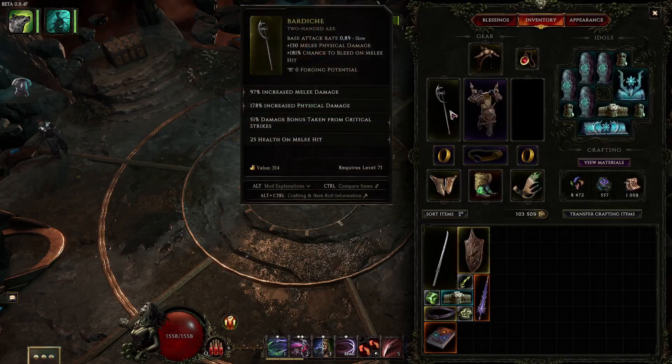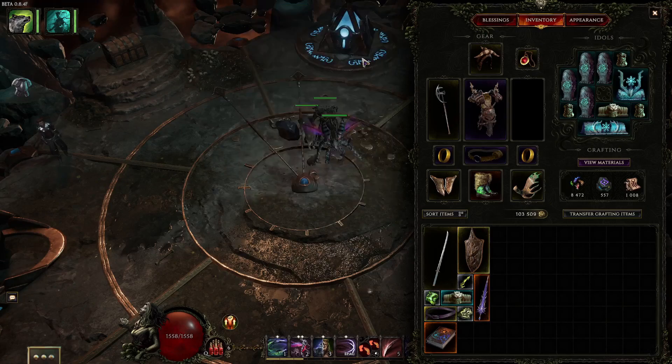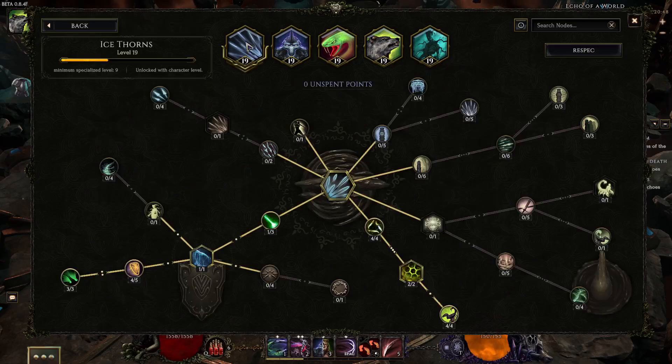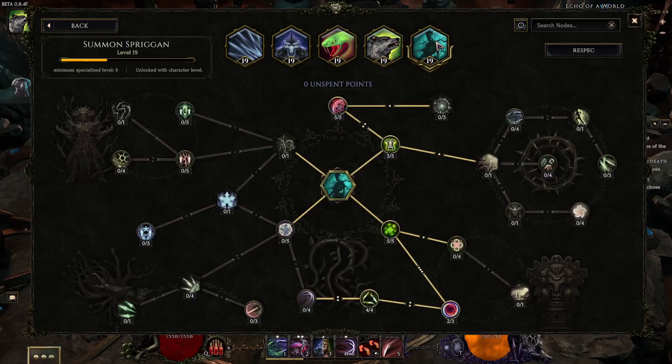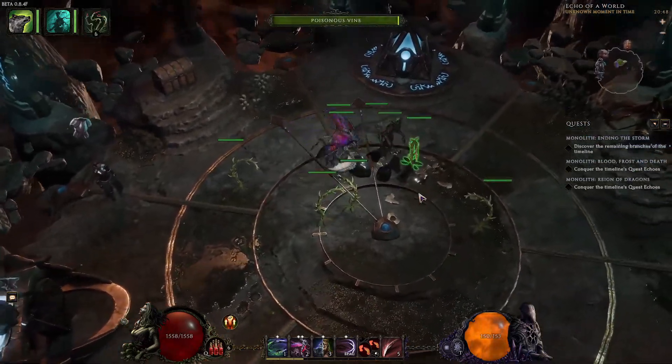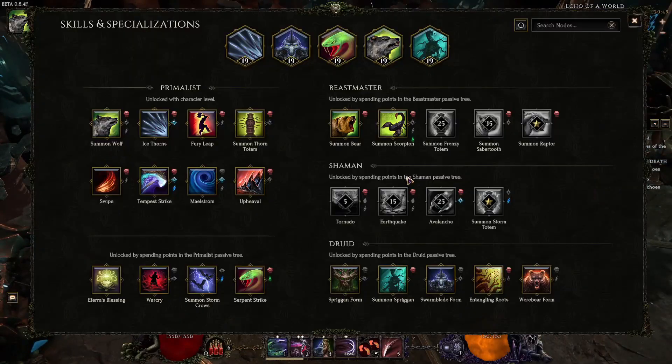You can just get a weapon that has an implicit crit chance and then remove the spriggan. You can just leave the spriggan up anyway - it doesn't really cost you anything. I'll remove the spriggan later on, but for now this is what it is. As you already saw on the level 85 area, it still does really good damage and the survivability is really good.